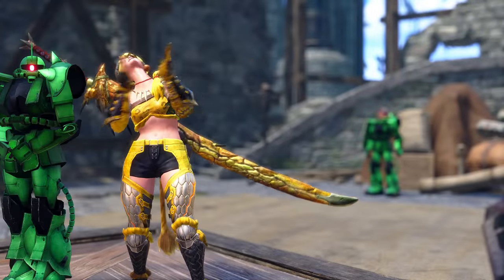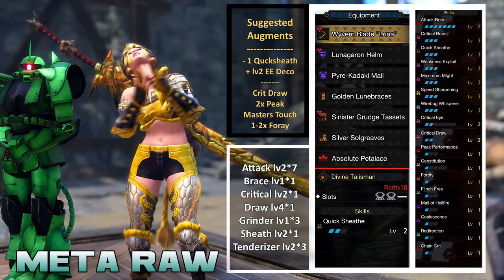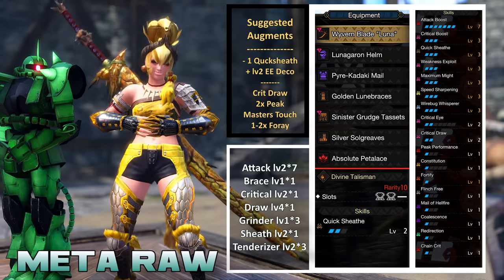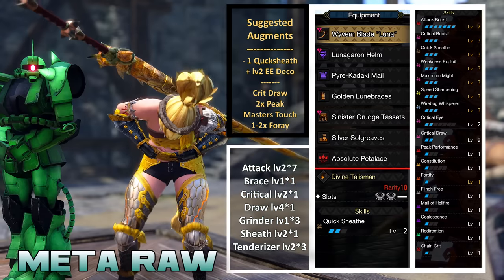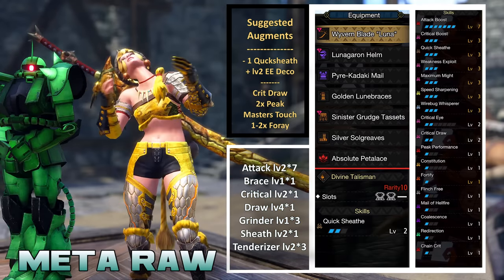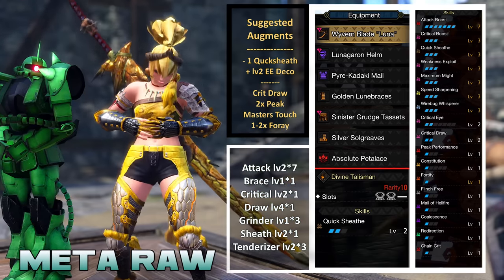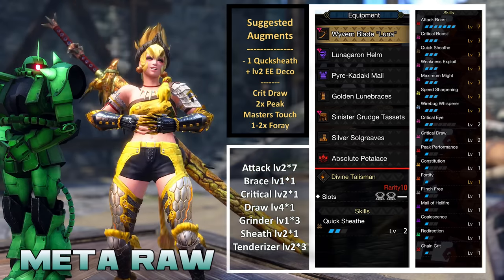Here is the budget build. All budgets will use a quick sheath 2-2 slot charm. This gets 100% crit with my crit draw max might combo, and if you move a sheath and deactivate max might, crit draw picks up the slack for 100% on your sacks. If you had a single quick sheath augment, you can then get Evade Extender 2 as a deco — losing that one skill gets you a good level 2 comfort skill. Full attack 7, also Hellmail for 15 attack, alongside chain crit for another 5–10 attack depending on using sac or not.